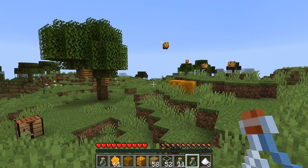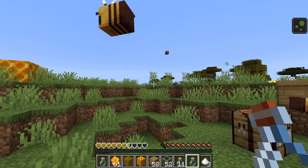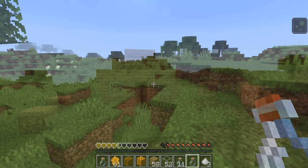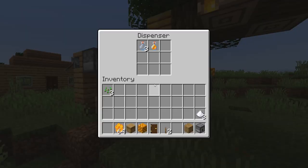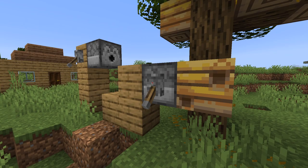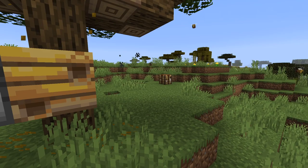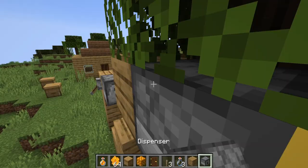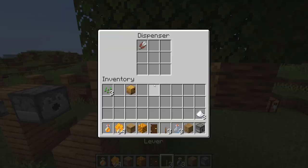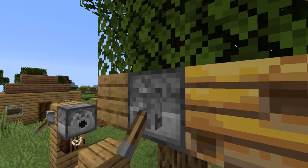Bees can actually benefit the flowers around them — one of the coolest features is that they promote flower growth when they pollinate, making them useful for your garden. You can also utilize dispensers to automatically bottle honey if placed correctly with redstone, automating the bottling process. Putting shears inside these dispensers can automatically collect the honeycomb from nearby hives as well. These are ways to make everything more industrialized in Minecraft using different machines.